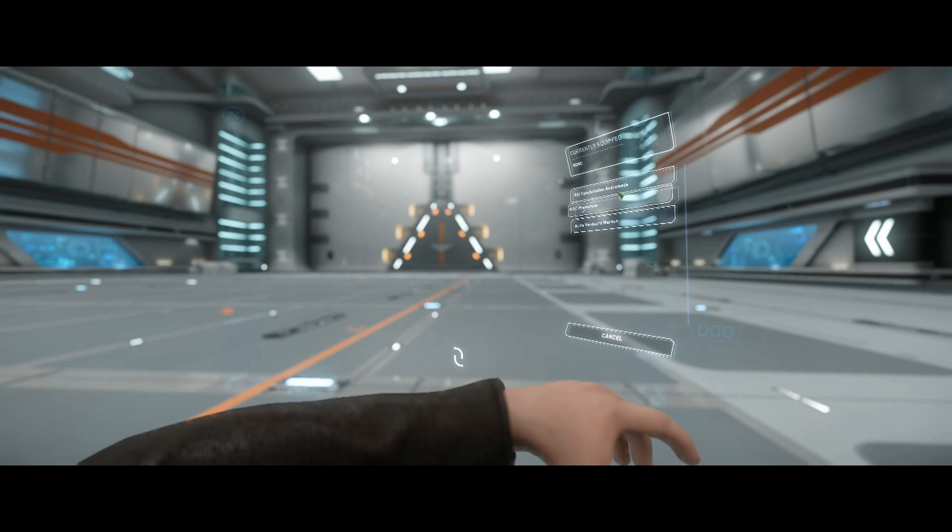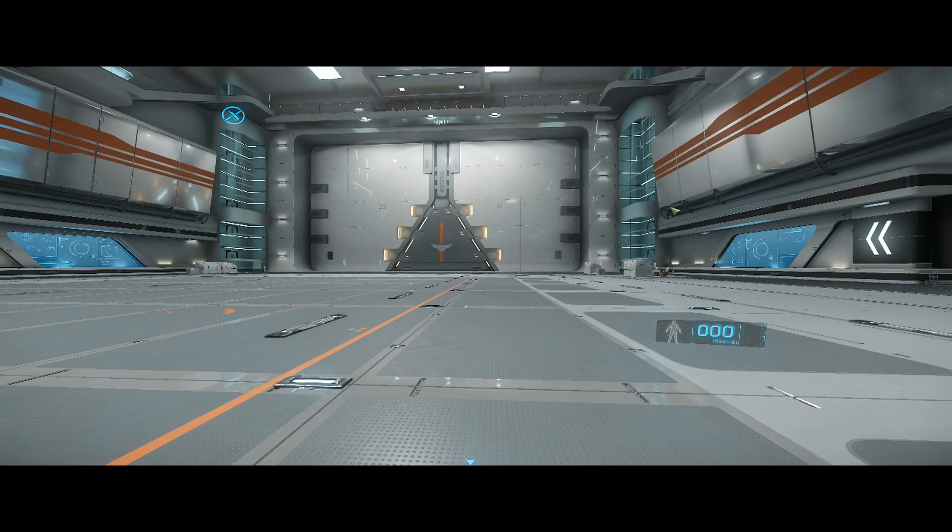Currently equipped, it doesn't look like I can summon up my Starfarer, which is kind of weird. Let's just summon up a Constellation for the hell of it. Oh no — Aegis Vanguard Warden, let's do that. I've always wanted to see it in the hangar.